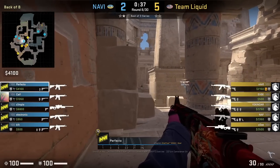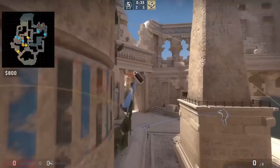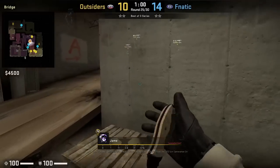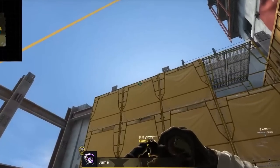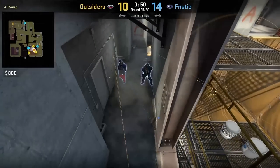Perfecto molotovs off B main from the back left corner on the platform — aim here, walk forward, and jump throw. Jayme with IV control nades: first molotov short by aiming here while standing, left and right-click throw. Then move to the right, flash IV by aiming here, walk two steps forward, and jump throw.